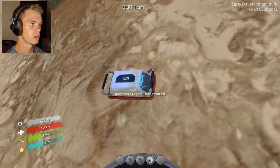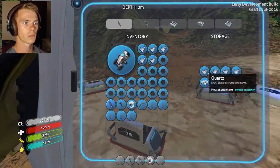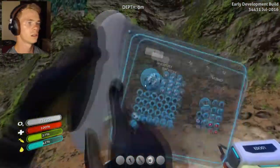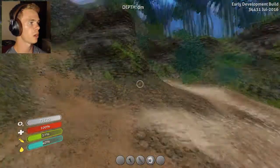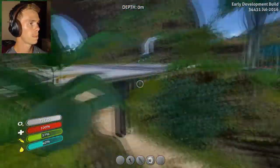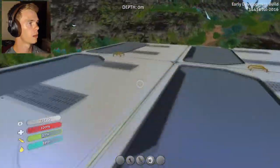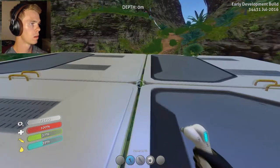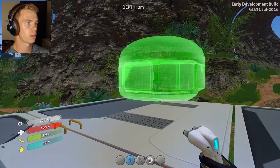Oh, that's moving. That has my quartz in it. That has more quartz in it. There's a power cell. Some more titanium — okay, that should be good for now. I probably should have done this. There we go. Now I've got to put a multi-purpose room in here.